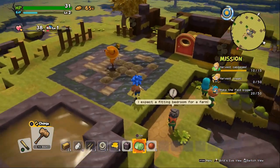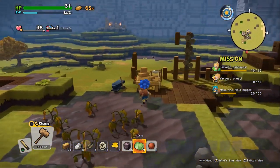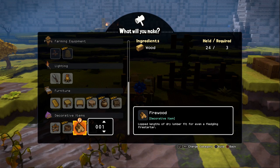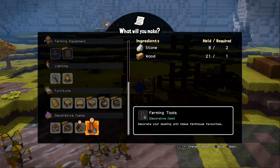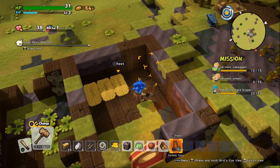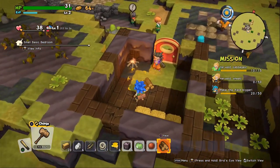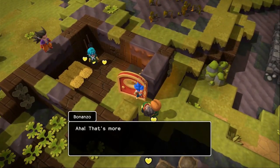Yeah, I can do that! For the stack of firewood we need three wood, so we can make that — let's just make one. And for the farming tools, all we need is one as well. Let's go ahead and place these in here — it's just a standard decoration. We'll do a stack of firewood right here by the door. Small farmer's bedroom — holy, look at the hearts!